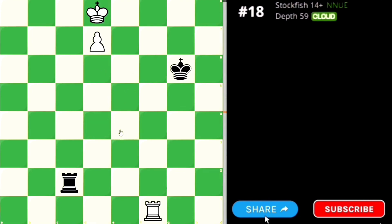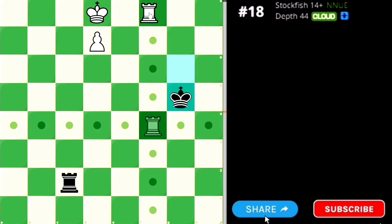But what if Black knows your tactic about the Lucena position and tries 100% to block your ideas? What if Black plays a move attacking our rook?